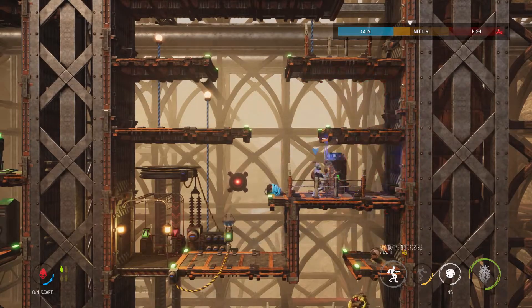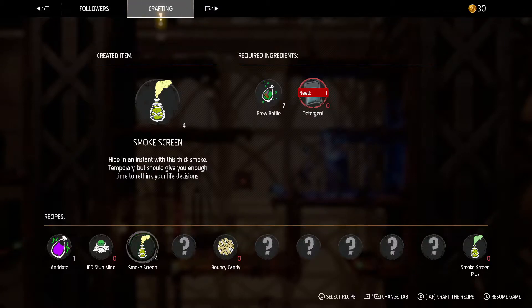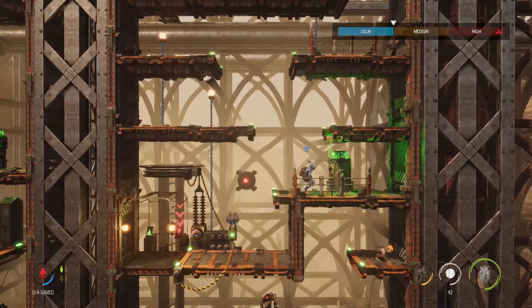Oh, what's this - bouncy candy! Let's try it. Bouncy candy: rock candy is useful for knocking things out, rubber bands are useful for making things bounce - you can probably see where we're going with this. Nice, I think so!